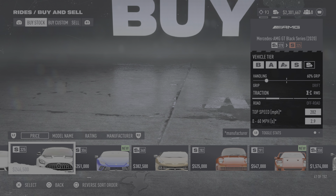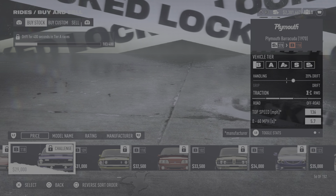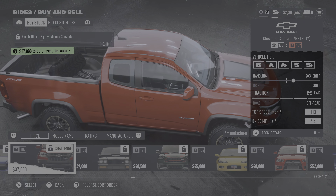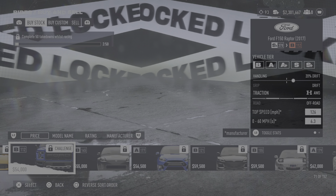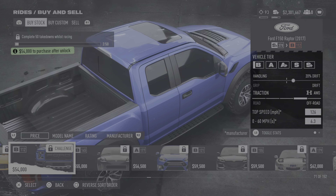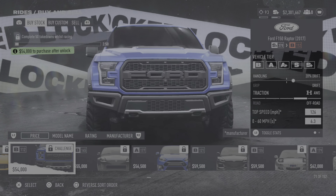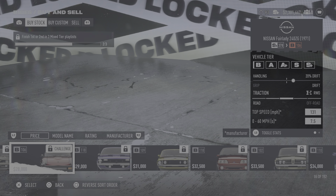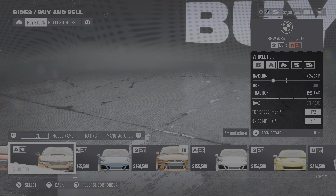The other recommended vehicle is the Ford F-150 Raptor. I don't think I've got it unlocked — let me double check. It says 'Complete 50 takedowns while racing' and I've only done two. Since I haven't got it unlocked, not a problem — I'll stick to the G Wagon. I'll show you on screen so you know exactly what I'm talking about.